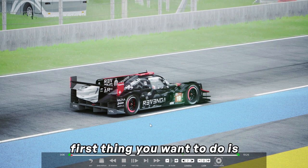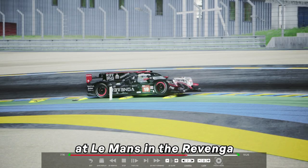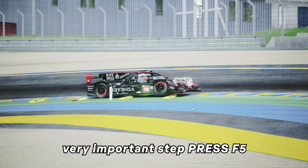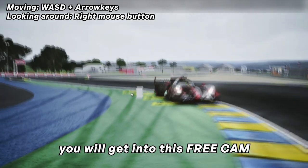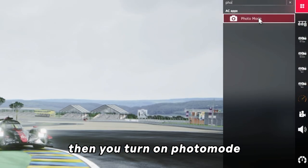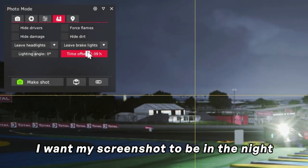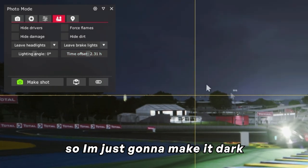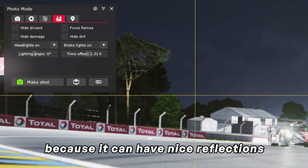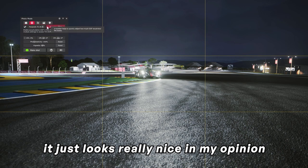Once you are in the replay, find the moment you want to screenshot. I've chosen this moment of me going through Turn 3 at Le Mans — me bouncing over the curb, I think it just looks nice. Once you find it, very important: press F5 to get into free cam, which is very important for the motion blur later on. Then turn on photo mode, which is built into Content Manager. You can change the time of day — I want my screenshot to be at night, so I'll make it dark with the time offset. I usually leave brake lights and headlights on because they can give nice reflections off the ground and the tarmac.